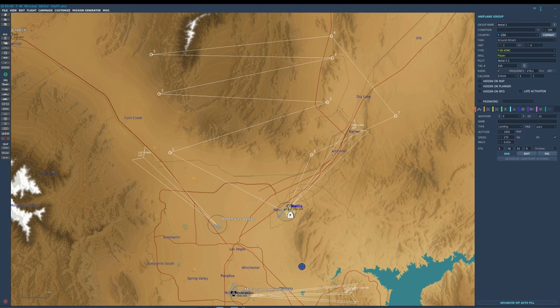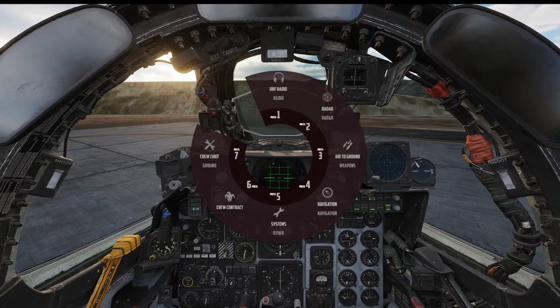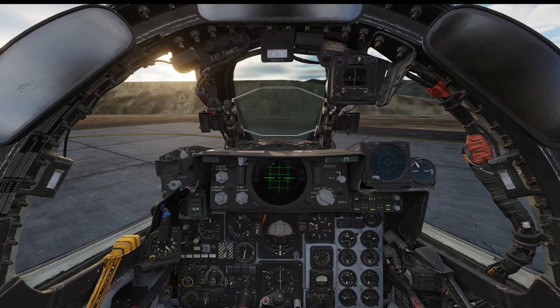The other thing you can do is in-game divert to any of these waypoints at any time via the Jester wheel. I'll show you how that's done. We're in the game on the ground, but you basically open the Jester wheel, go to navigation, then resume, and you have your waypoints there. At any time you can select them and Jester will navigate towards them. Pretty easy.